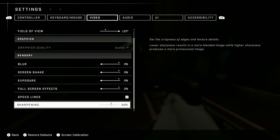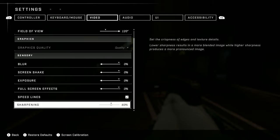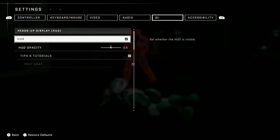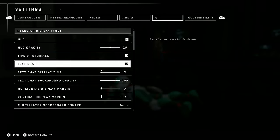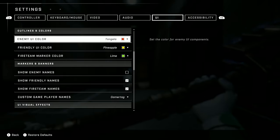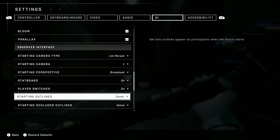I have FOV set to 120. I have all of this off except for speed lines — I think speed lines are pretty cool. I can't really show you my video settings, I'm on a Series X. Here's my audio settings — these are not really necessary. My UI settings I didn't change most of them, they're mostly the same. But I did change the colors for the enemy and the friendlies, cause I thought it just looked nicer.